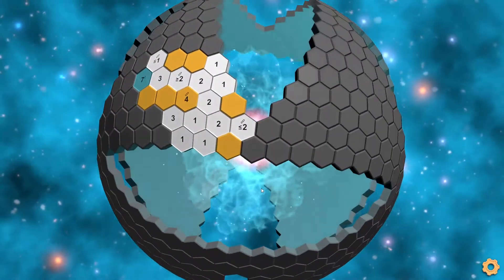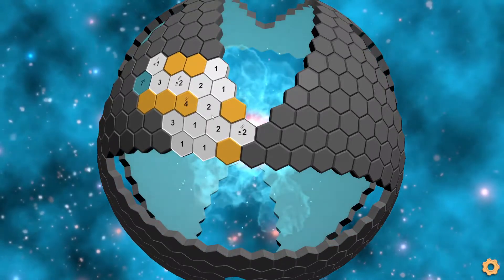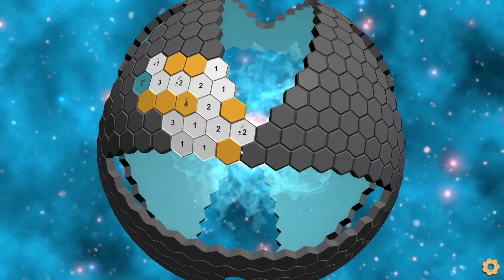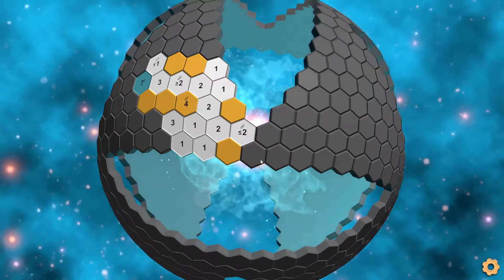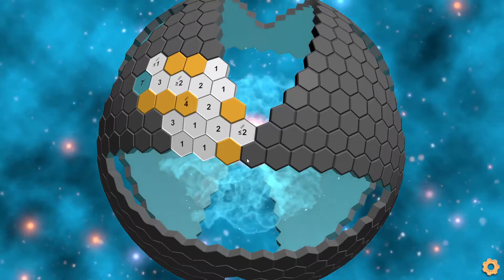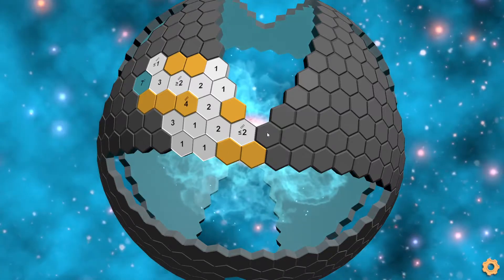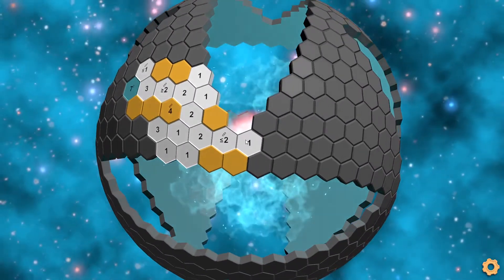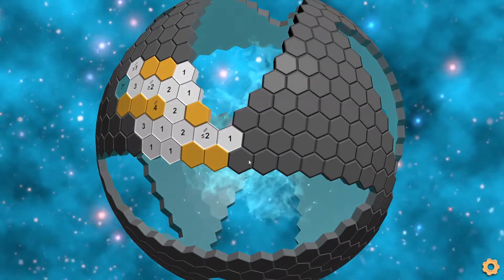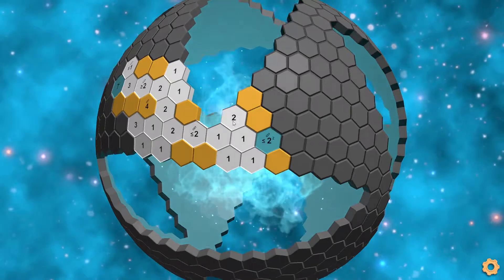Continuing on: here we have a max-two, we have to have a two-chain somewhere around it, and we can only fit a two-chain in these three tiles. Because we only have three tiles, we have to mark the center. If we remove this tile, then we can't make a two-chain anymore, so that has to be marked. Now we have our two-chain, so this has to be disconnected to leave one two-chain for the max-two. Then normal tiles.